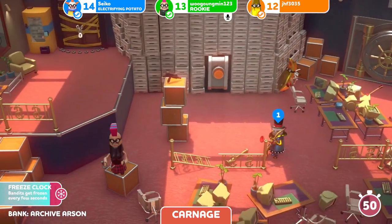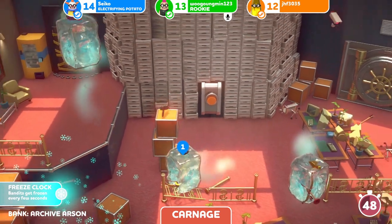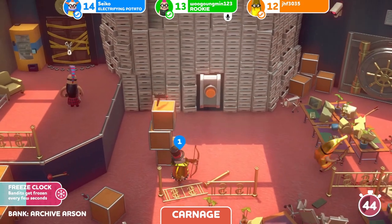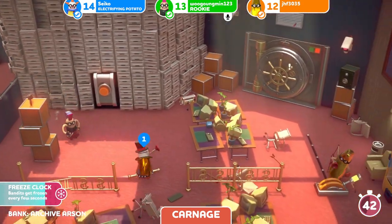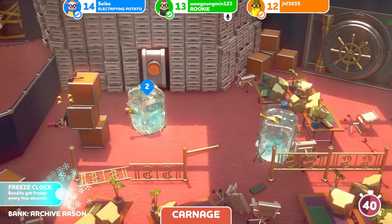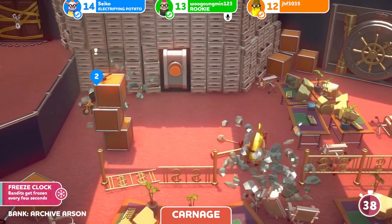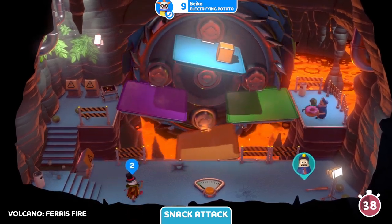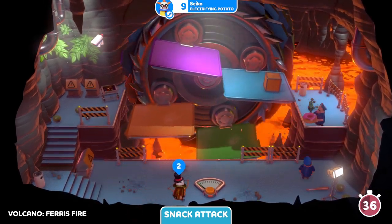That brings us to some new weapons. As you can see, that little bow there is the frunger bow. A little bit more aiming is required to use it than the old shooting weapon, but it certainly looks like it's going to be a lot of fun. And with a bit of practice, as you can see here, you can look fairly accurate with it.